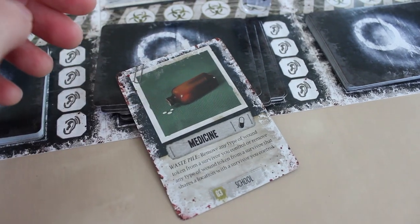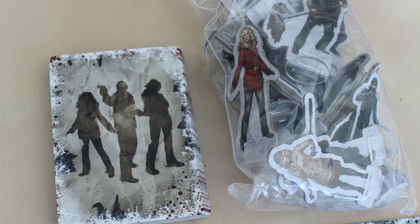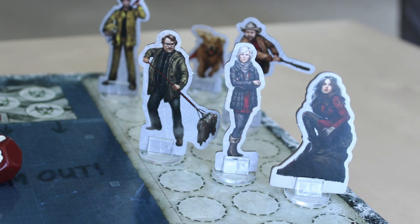If the last survivor you control dies, and you're not out of the game, you'll just get a new survivor and start over. But every time somebody dies, or if you fail to deal with a crisis, you lose morale — and if you have zero morale, you lose the game.